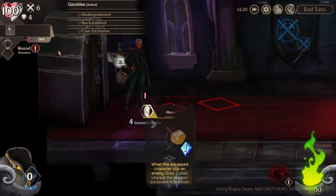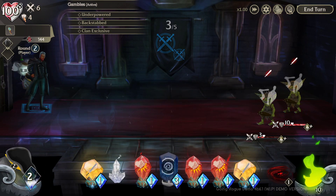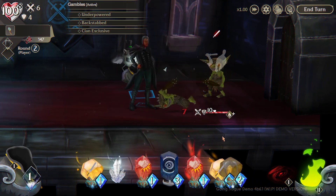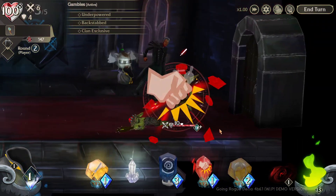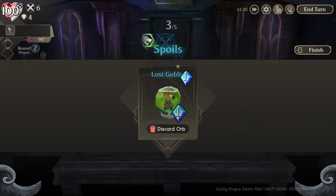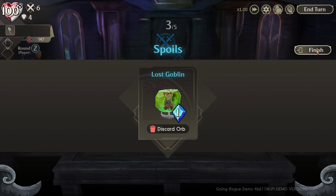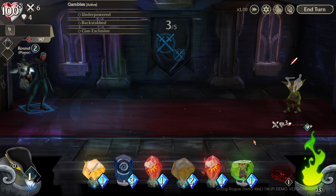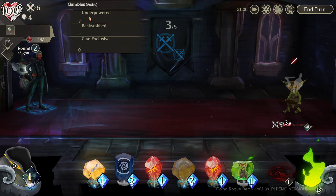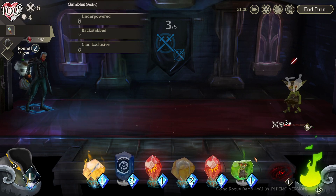Wait, why did it only do one damage? Oh - I have four shield from armor plus ten armor, so I'm well protected. I'm just going to punch him down to end it. I might crystallize the goblins just to see what they do - it's a five-attack unit, nothing amazing, but I wanted to know. Let me check - am I going to get punished for something? Mana going higher? Backstab? No. Wait - can I summon? It says 'clan exclusive.' Oh, I'm so stupid.